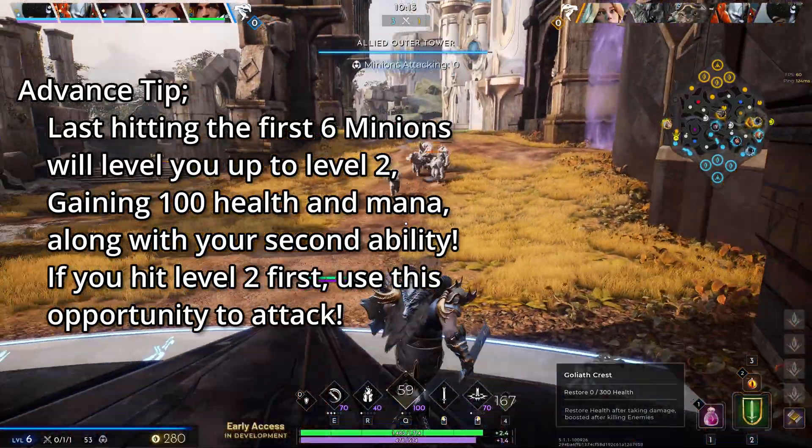Lane minions only attack you if you hit the enemy with a basic attack or your ultimate ability. All other abilities do not pull aggression to you.